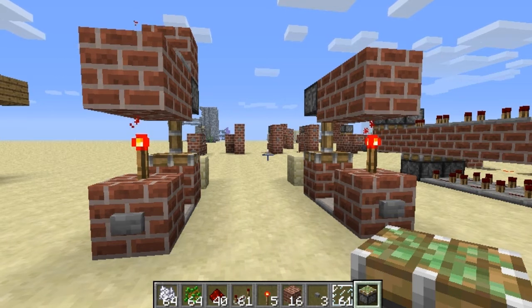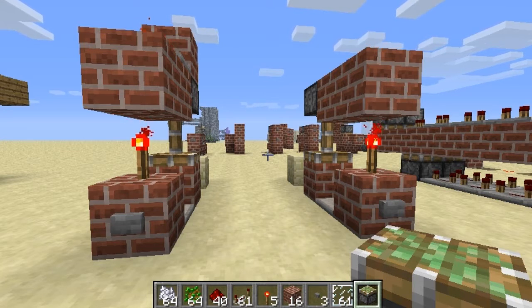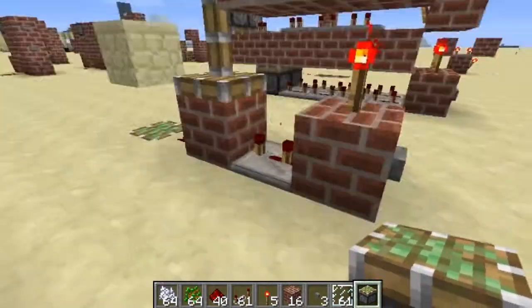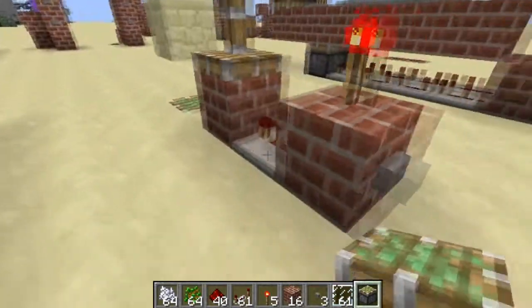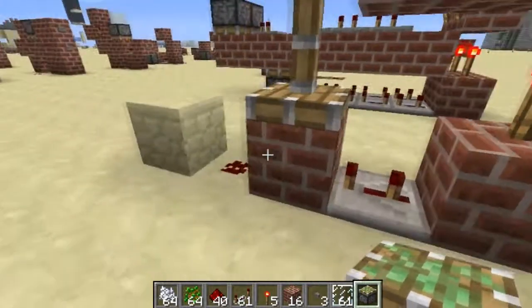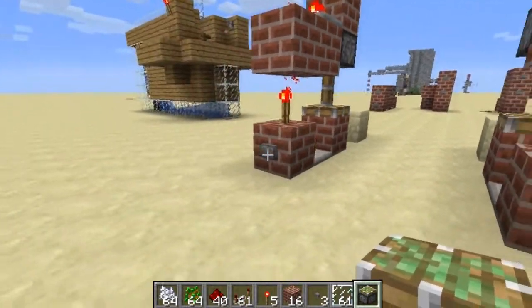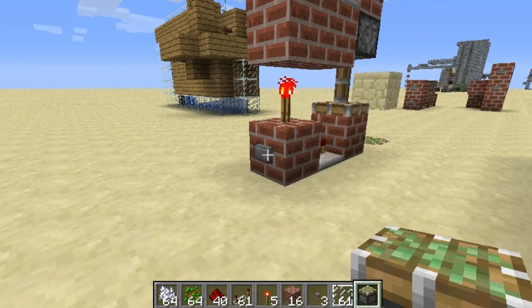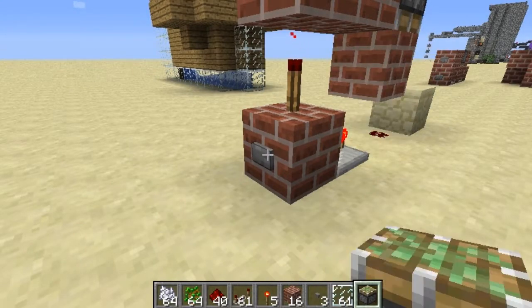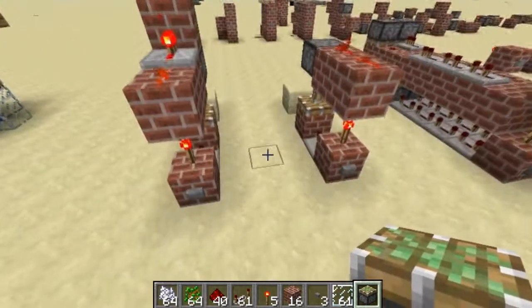What is up guys, Doc Redstone here with a video tutorial on T flip-flop designs. I don't know if these are brand new — I did whip them up just recently. These are the two designs: this one is an 'end' one, meaning it actually operates after a delay. The block stays up, there's about a one-second delay. This one over here acts instantaneously and as you can see pulls that block up.